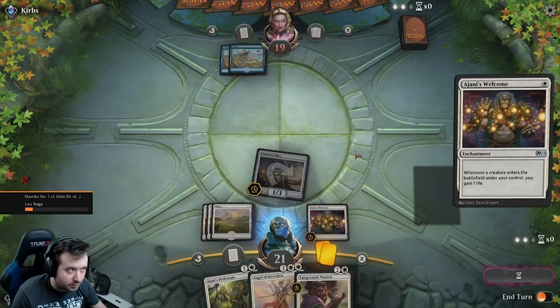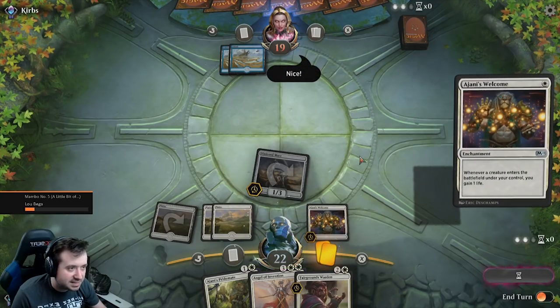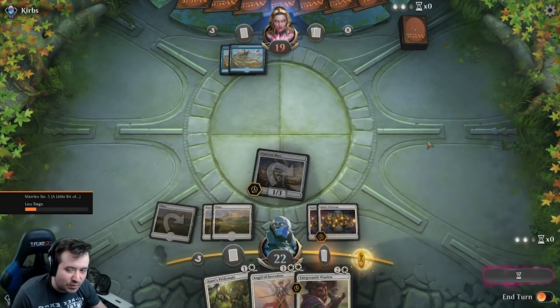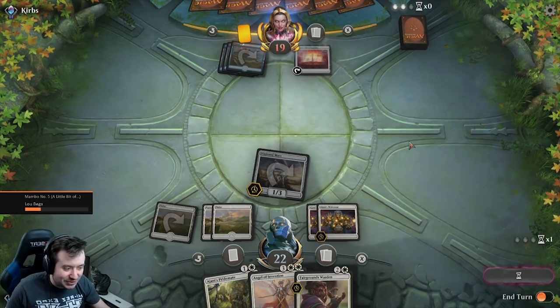I think we'll play another Ajani's Welcome. He says 'nice' — I don't know what that means. We're not going to play our Ajani's Pride Mate, I'm too afraid of a counter. We'll play Champion of the Woods or something instead. That'll do.